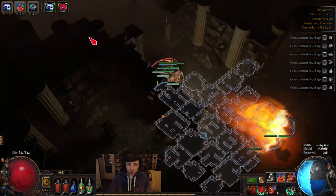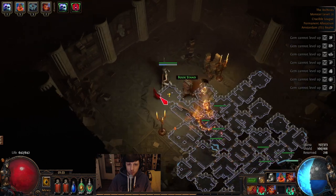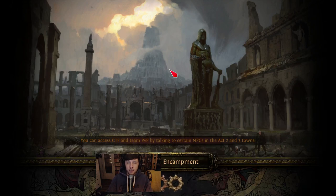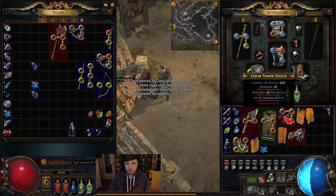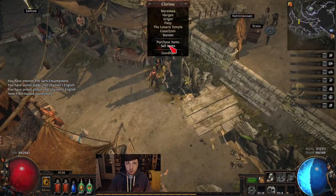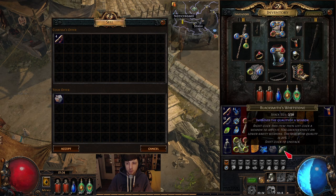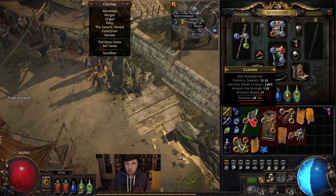Okay, the last one — nice. We got them all, and what do we get? We get almost all skill gems that are in the game from him. I'm selling as a caster — I can sell all my armor scraps and blacksmith whetstones.